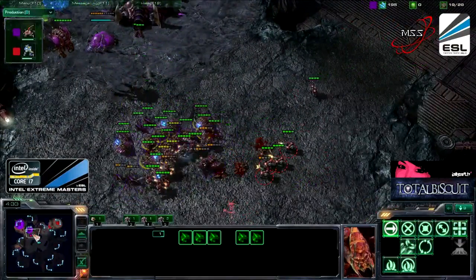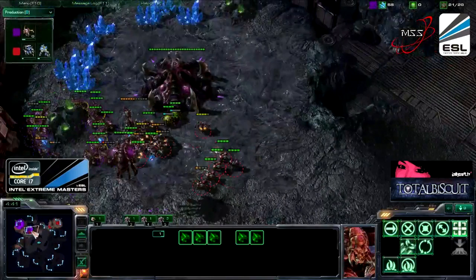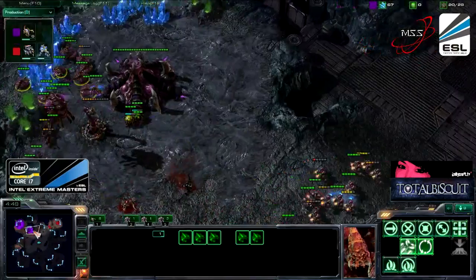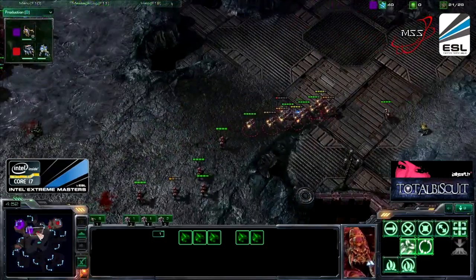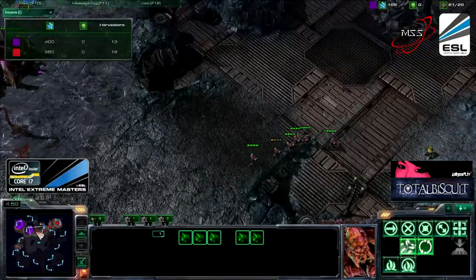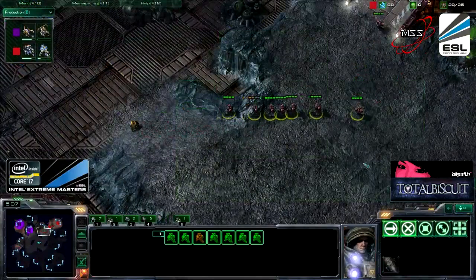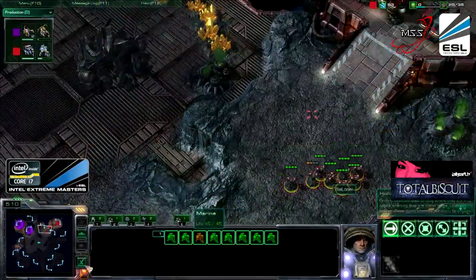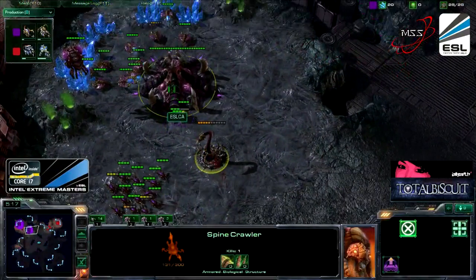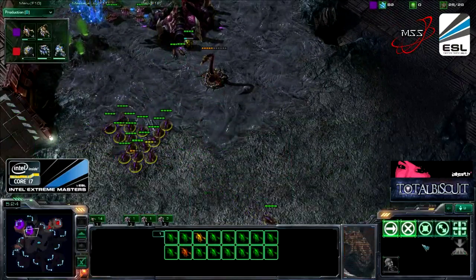The Zerglings are brutalized right there by Lono. Spine Crawler is looking to get up, but it's not even getting a couple of shots off before it gets dealt with. Well, this is the last round — Lono really has to win this. His economy is actually even because he has MULEs. The thing is, he tried to do an all-in push, and if that had taken down the economy, the expansion and the Spine Crawler of Glade, he would have been able to take the lead. I wouldn't actually penalize him for that — it was risky, but a little bit all-in.